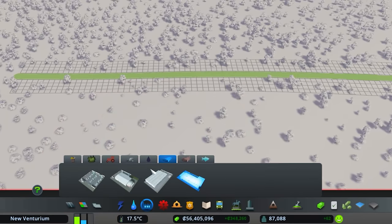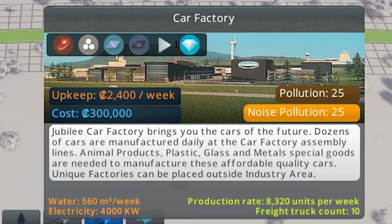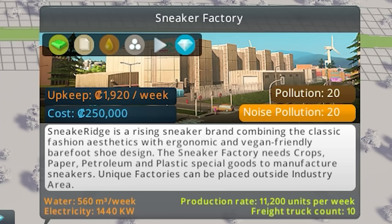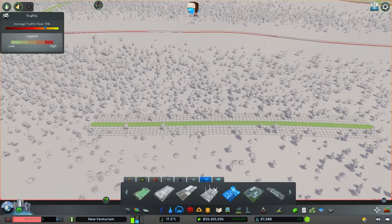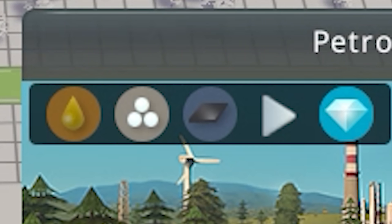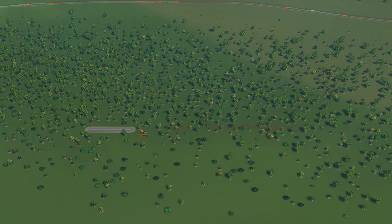You usually unlock these things by getting all of your individual industries up to level 5. Then you get the crazy things like car factories, food factories, sneaker factories, and a heck of a lot more. These things are kind of special because they use resources from multiple industry zones. For example, to make lemonade you need foodstuffs and glass. To make a petroleum refinery you need metal, plastic, and petroleum — and the list goes on.